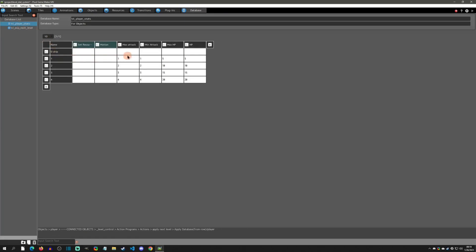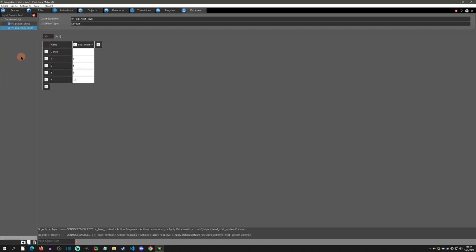At level one we're going to have these stats, at level two they're going to upgrade a little bit — the health by a little bit more — and so on. The next database, the default one, is 'xp to next level' — this is so you know how much XP you need for the next level. We skip zero, then at level one XP to next level equals three, at level two it equals six, basically adding three each time. In my case I reset the XP to zero, but there could be a system where you don't reset XP and just increase the next level XP threshold.